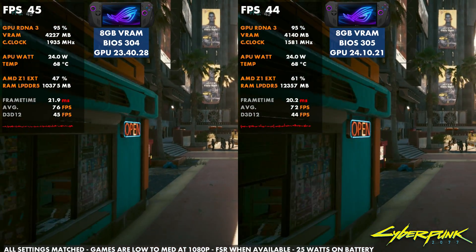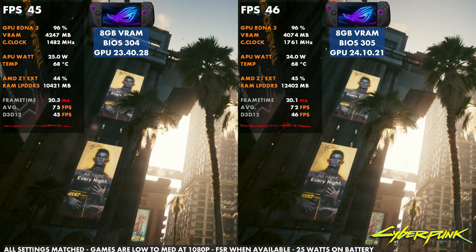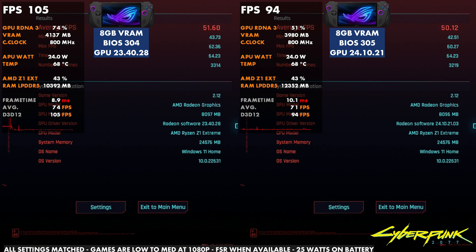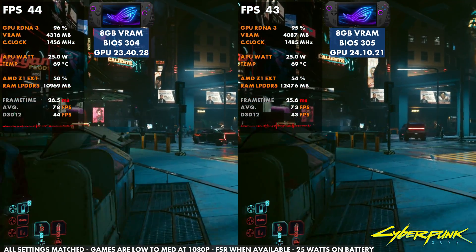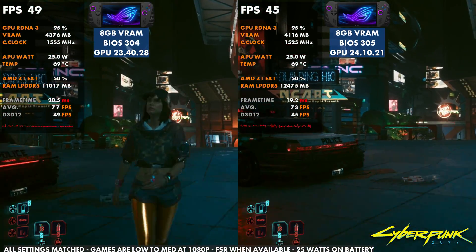At 25 watts on Cyberpunk with the older setup, we were actually doing a bit better, as you can see going through the side-by-side FPS. The benchmark shows 51.6 versus 50.12 — that doesn't look like much, but when you're looking at one, two, or three FPS difference on low-end handheld hardware where you're trying to keep FPS as high as possible, you'll sometimes notice it. Side-by-side it's very similar, but it just doesn't run quite as smooth on frame times or framerate as before the update.